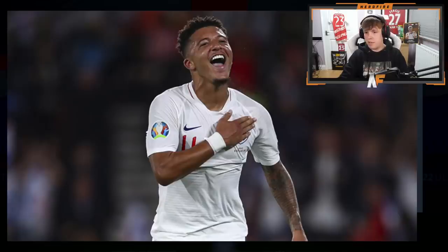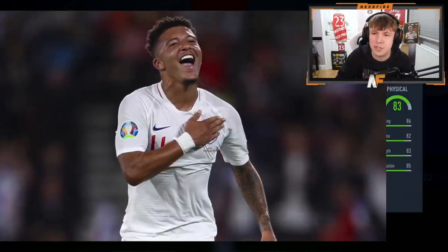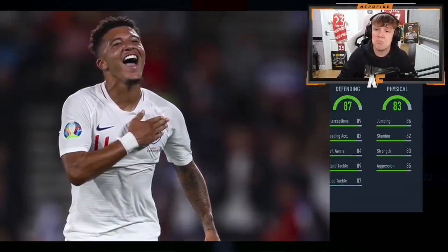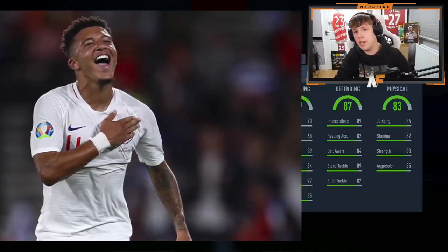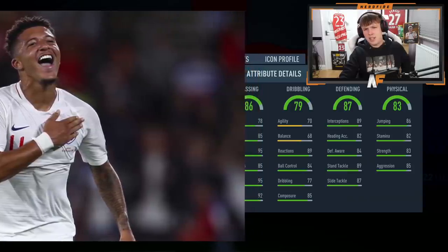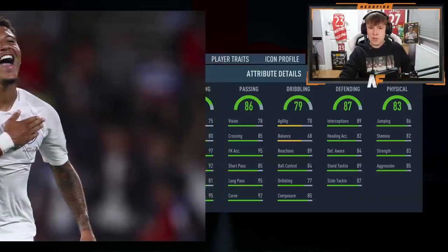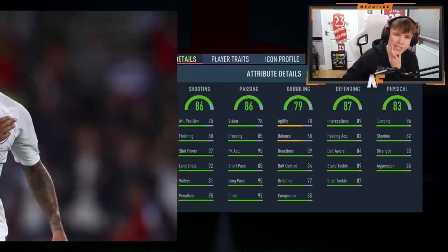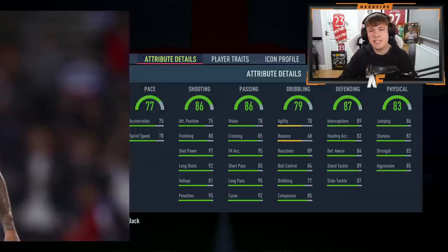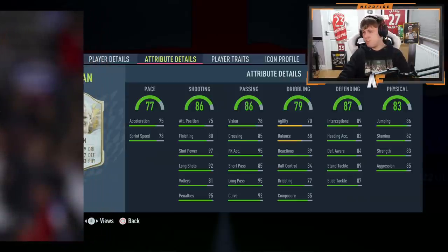Player number three — I had a feeling we could be getting a keeper, but I take that back. 83 physical to kick it off, stamina not the greatest. Defending is 87, not the worst. Dribbling 79 — maybe a defensive midfielder. Passing: 95 free kick accuracy, 85 short pass, 95 long pass. Shooting is 86 — some sort of box-to-box. Pace... 77 pace. Oh dear. Who is this? It's Ronald!